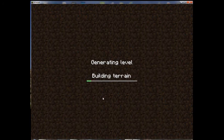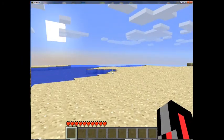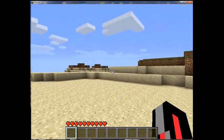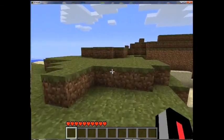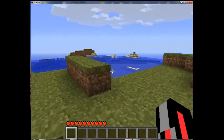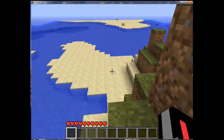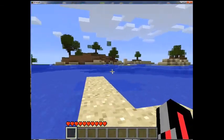I've never used this seed personally, so it'll be interesting. Here we are on the beach in our new world. Now the first thing you want to do as soon as you get into a world is start looking for some wood. Wood is the best resource to start with and very helpful, so we're going to go hunting for some trees. We seem to be on a bit of an island. Tree! Let's go and get these trees.